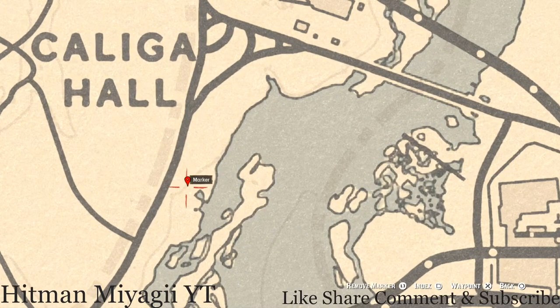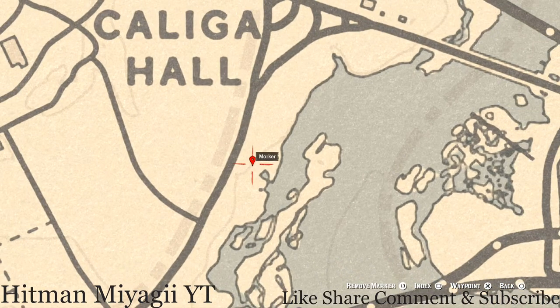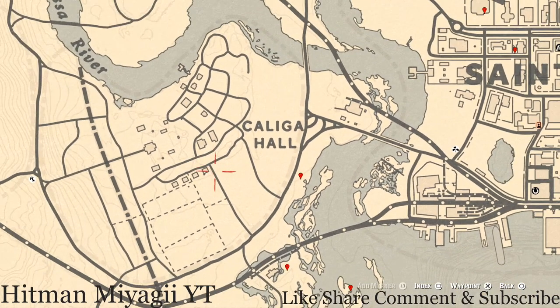Go across the water a little bit, cross the bridge and make your way over to this spot. Right here you will see a bird egg — this is a spoonbill egg. This spoonbill egg is in a tree; shoot it down with a varmint rifle or a bow using a small game arrow.